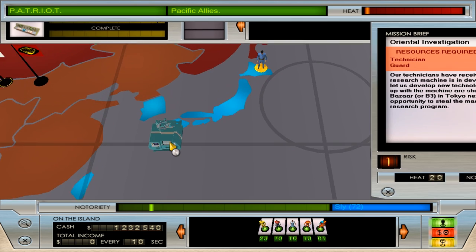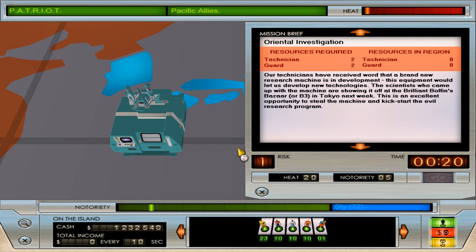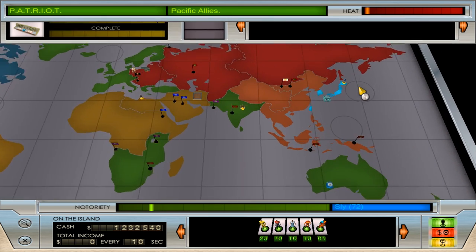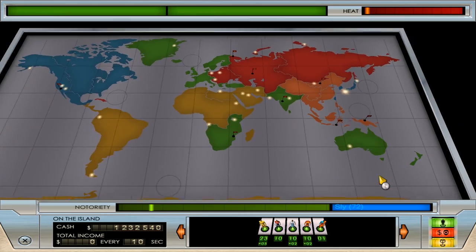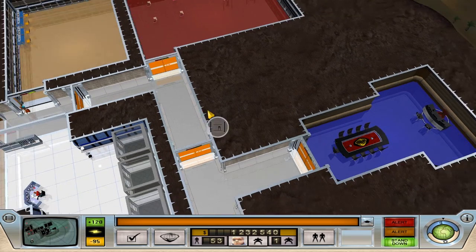Let's have a look. Here it is — Oriental Investigation. We need two technicians, two technicians, and two guards. Okay, that's easy enough to do. Let's send a few out — two of them and a couple of cannon fodder, like always. As soon as they get there we can start off with that.